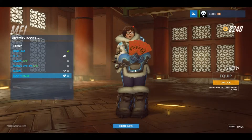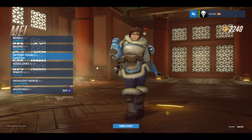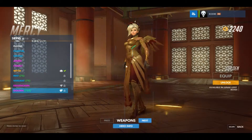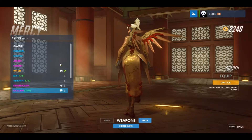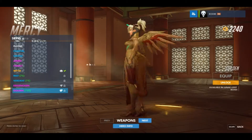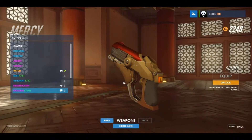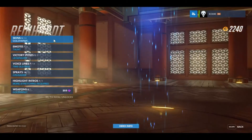Next up we've got Mercy. Mercy just got a golden skin. It looks like she's got some awesome tattoos on it but it's the rooster design - I was going to say it's Chinese writing and stuff but I don't think it actually is. It looks really really cool. Mercy doesn't have a victory pose.